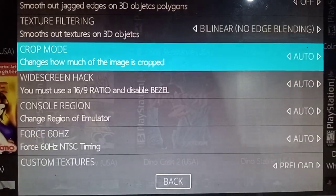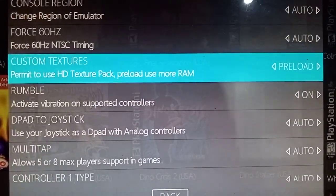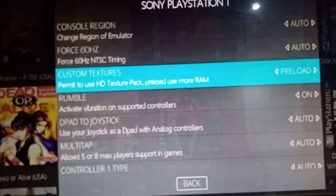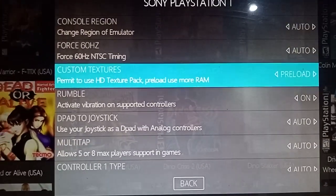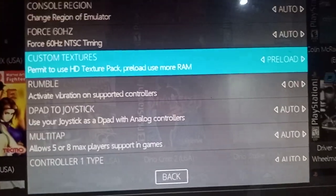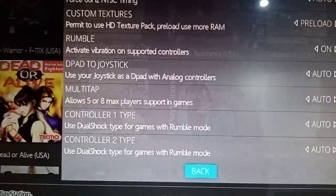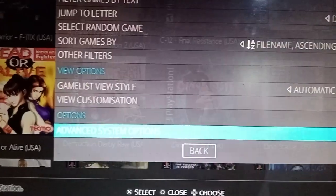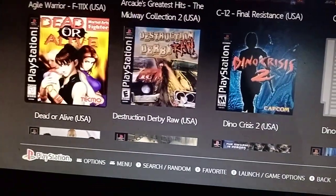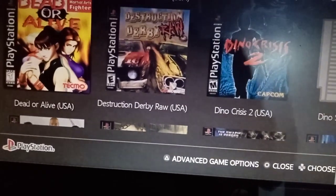Preload your custom textures to VRAM if you've got enough RAM. I'm running 8GB RAM — not 16 or 32GB, just 8GB — and preloading to VRAM seems to work all right. Let's get out of here. That's my DuckStation settings.